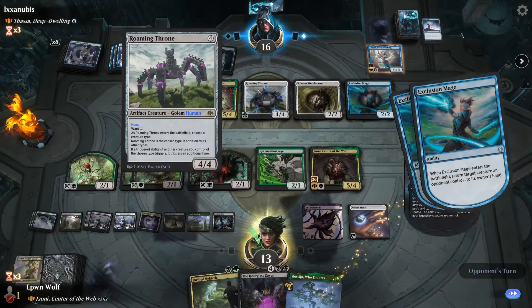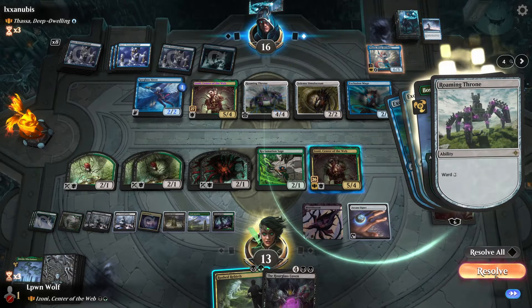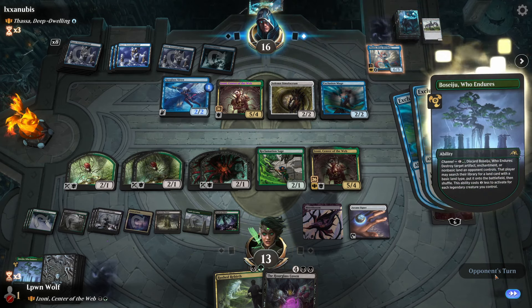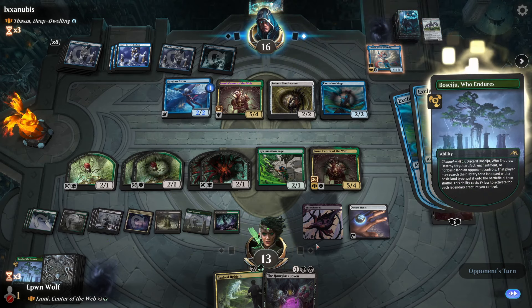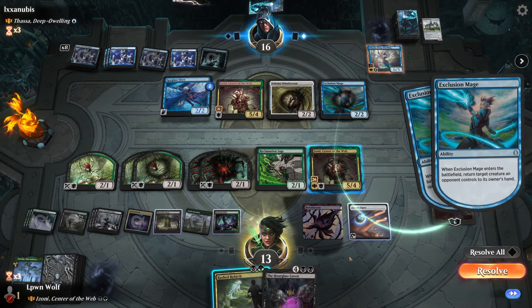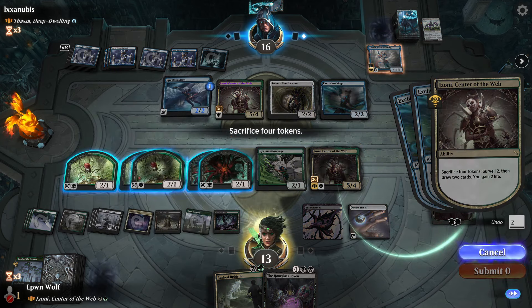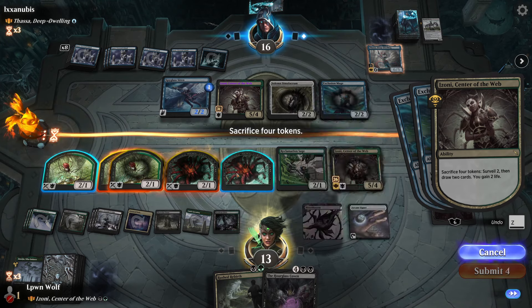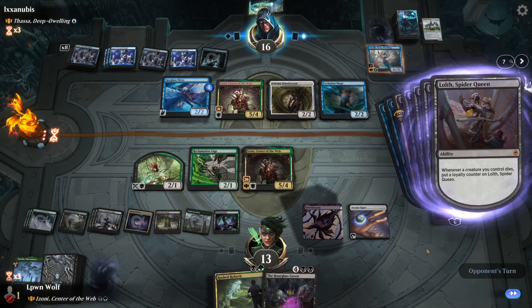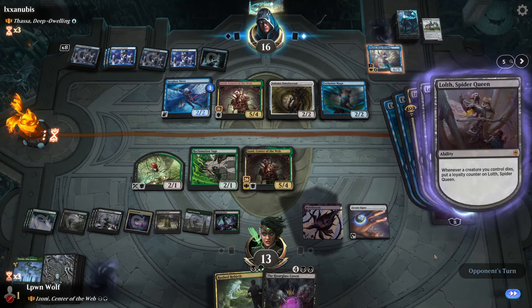I'm actually going to try Bossaju now on the Roaming Throne to get that out of the way - we can pay the ward. This is an activated ability which means it's very difficult to counter. Nice, we get a land. I should have used Rush Rebirth there, that was foolish. Let's do this again - I'm losing my patience. I want to get Lolth's ultimate out and then once we hit them they'll pretty much lose the game hopefully.